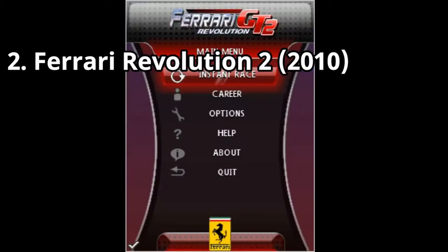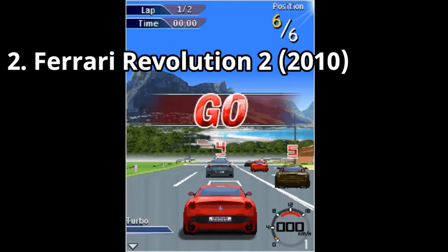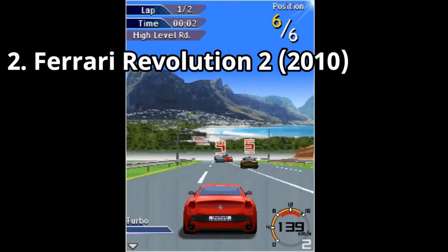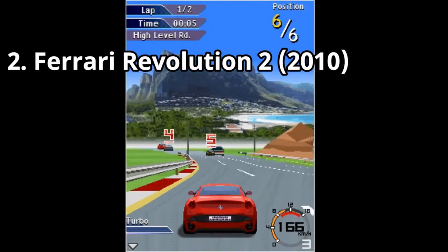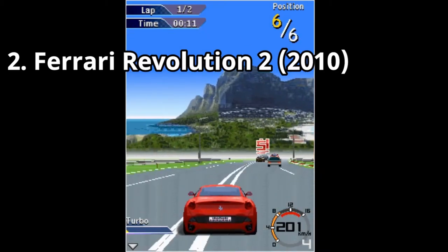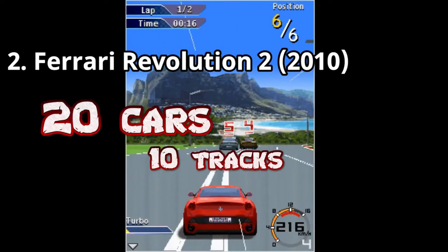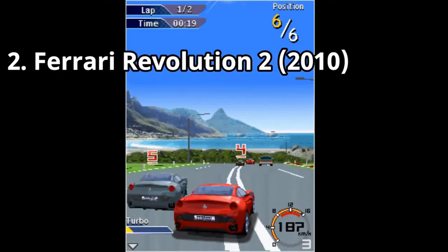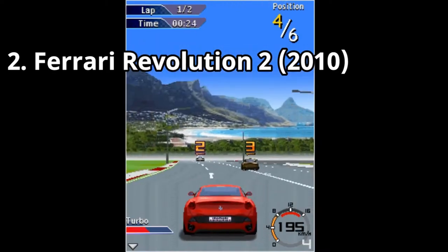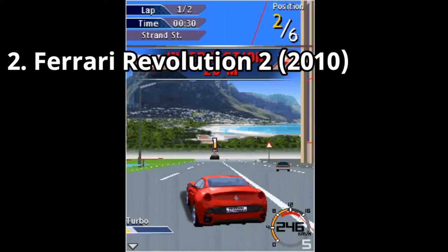Ferrari GT2 Revolution has a different look and I dare to say that it looks better than its predecessor, though I think it's just a matter of preferences. In this game, I like the polygons on the side of the road way more and I consider them better than in the first game. And this game is a beast content-wise — you get 20 Ferraris and 10 locations, and you get weather conditions. The tracks aren't just tracks with a picture in the background. Now you get effects like rain, thunder, or lightning, and days and nights, making the 10 tracks more varied.